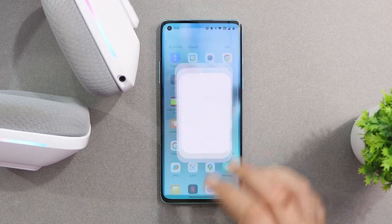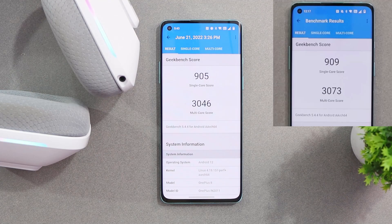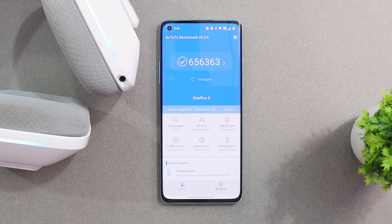First let's take a look at the benchmark results and compare with the previous build. With this latest build our OnePlus 8 scored 905 on single core and 3046 on multi-core. On the previous build scores were almost similar — not much difference with the Geekbench application, though with the AndroBench application we did notice a bit of improvement.